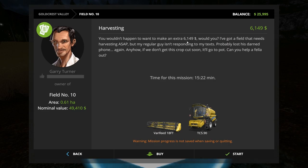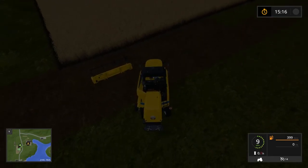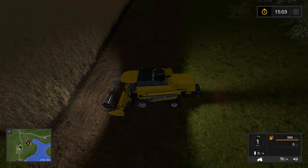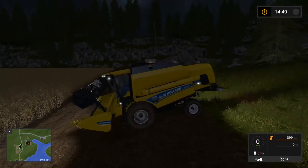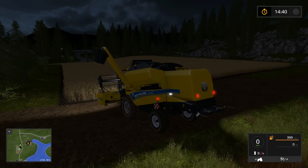'My regular guy isn't responding to my texts — probably lost his phone again. If we don't get this crop cut soon it'll go to pot. Can you help a fella out? 15 minutes.' I wish to do it in at least 10 — that works out fine for this episode. Let's start. Hop in, do some lights — there we go, all of them. Pull in like so and Q. Alright, unfold — okay, not as dramatic. The pipe is built into the side, and B, then jump inside. Off we go.